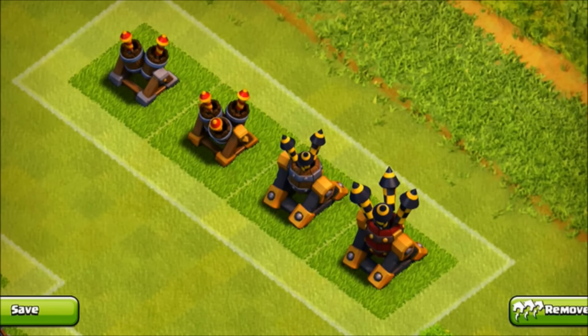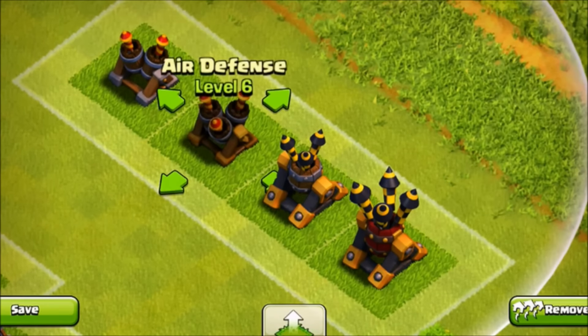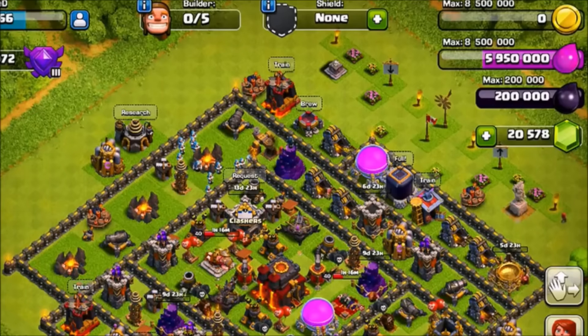Here is something we didn't expect: a new look to the air defenses. This is level 5, 6, 7 and 8. Level 5 and 6 look like crayons, level 7 looks like mini crayons, and level 8 looks pretty damn boss. I like level 8 — I've always liked the look of the level 8 air defense. Level 7 just looks a bit too weak, and level 5 and 6 look like yellow and orange crayons.